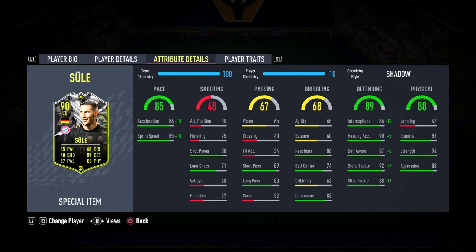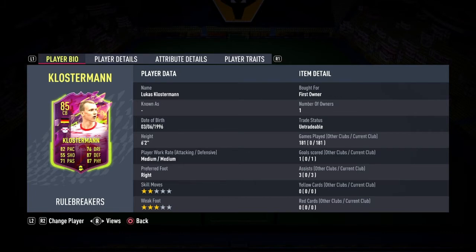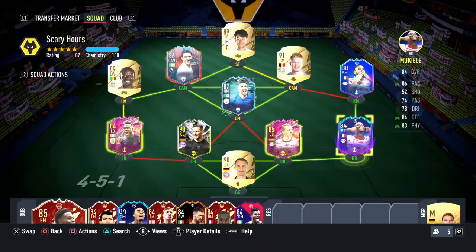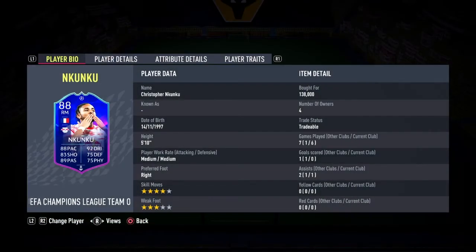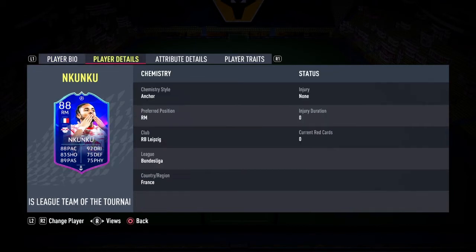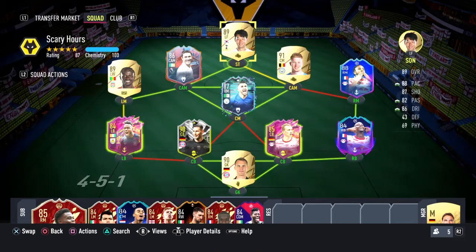Look at his pace and stats — apart from jumping, everything's just maxed out. What I like about him is he's very aggressive. We've got Crossman on a trade, who we got in our division rivals milestone rewards. Vegas in the back, and we've just brought in Kuku and Mukeveli. Mukeveli is a very good right back, more defensive. Kuku we paid 188K for — very good midfielder, does the job, very agile. I also like De Bruyne and Sonado. We still have Keane, Mane, and Cornette on the bench.